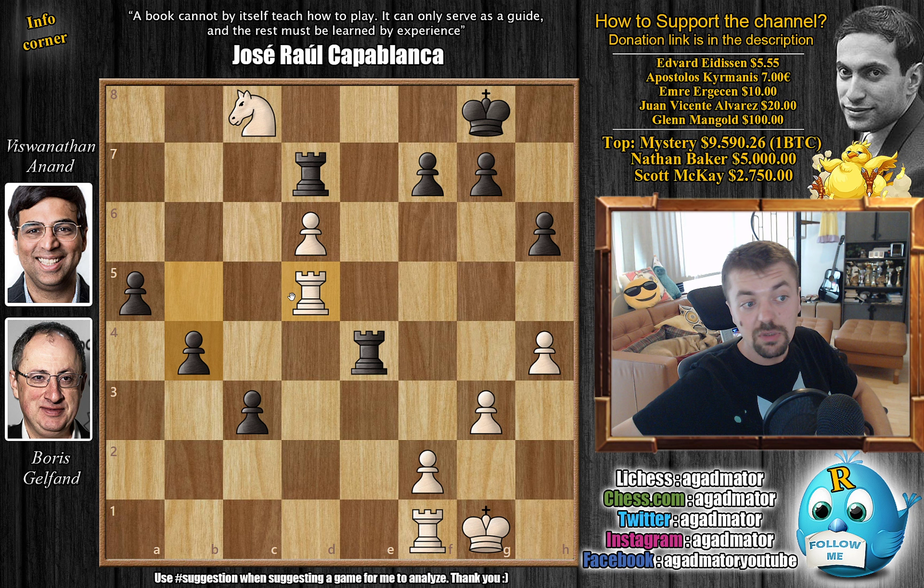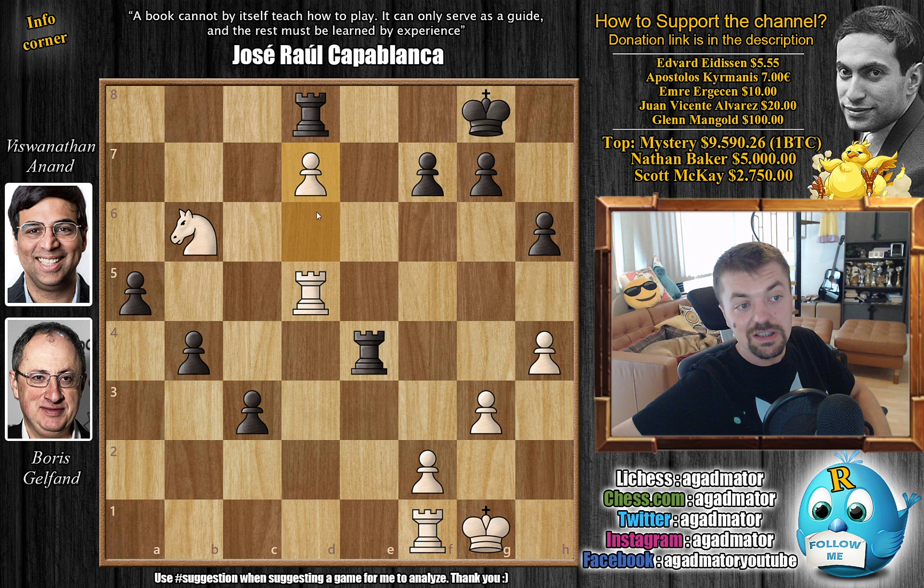Whether Boris calculated this and decided he still wants to win as he's up a piece, or whether it was too much to calculate with so little time on the clock, we will not know. But it was interesting. So knight back to b6 by Boris, rook to d8, and now d7 - he got his pawn all the way to d7. Now if he can get the rook to c5, to c8, it's just game over as the knight defends this. That's his plan, and you have to be very careful.